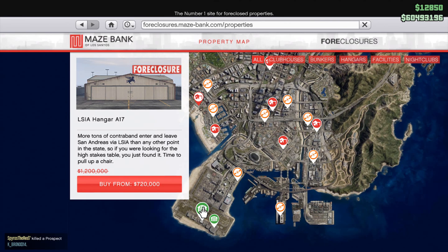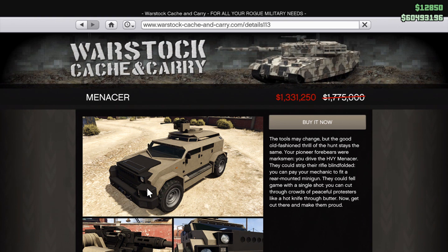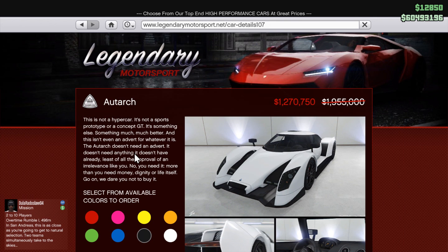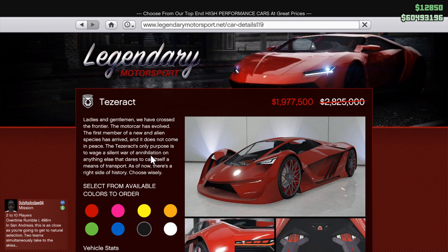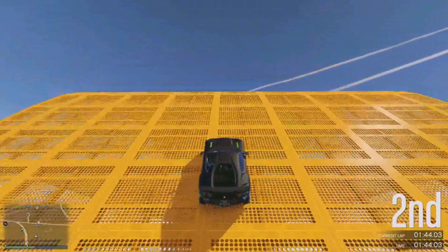Discounts this week: there's 40% off Hangars, 25% off the Strikeforce and the Menacer, 35% off the Havoc, the Starling, and the Outhog, and then 30% off the Tazerac, the Swinger, and the Stafford.